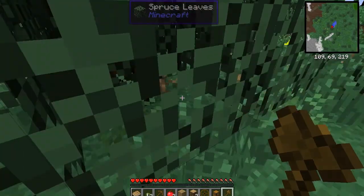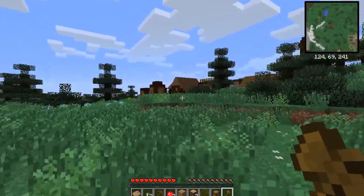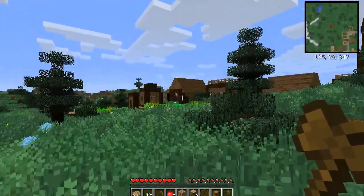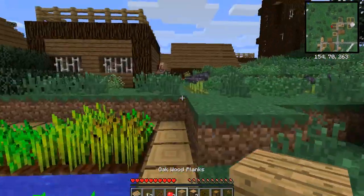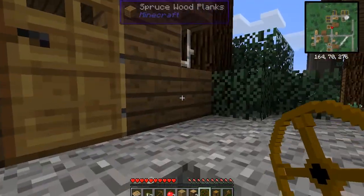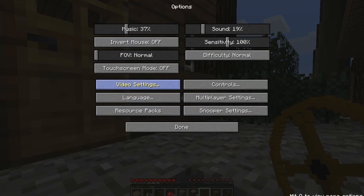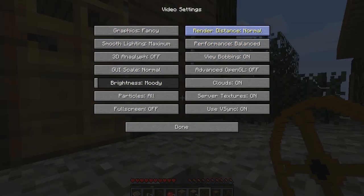The version of this Minecraft is 1.6.4, so it's a little bit old one. I think there won't be many things there — oh, there is, but I think it is an old version of it, but we will see. Right now we have a nice tree, horses, a hole, and a village — perfect.